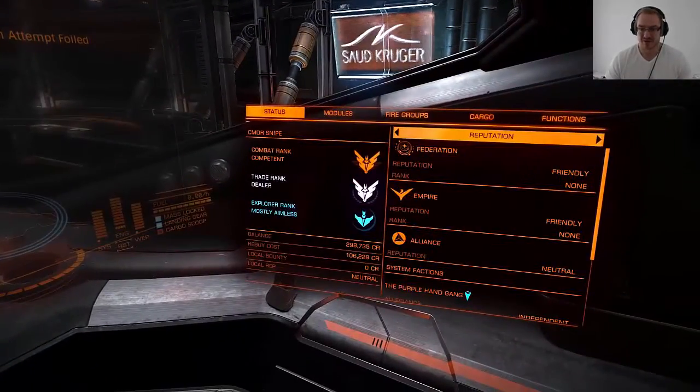Something very important — probably the most important thing of all: if you look at the bottom left of the screen you will see my balance is 298,735 credits and my rebuy cost is 106,228 credits. This is extremely important because the rebuy cost is how much you have to pay to get your ship back if it gets destroyed. If you die and you only had 50,000 credits in your balance, you can't rebuy your ship and it is lost — you just don't have a ship anymore and have to start over.